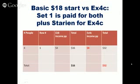Here's the basic $18 start. On the first row, because the Executive Four Corners is being paid on two products, we're already making more money. There's a big difference right away — we're making twice as much because the income per person with the $18 plan is $4, but the income per person with the Executive plan is $8. So already it's different.